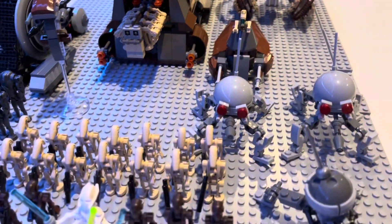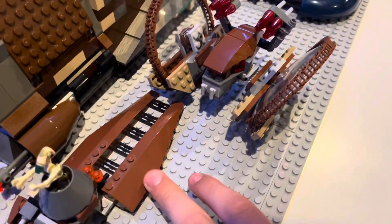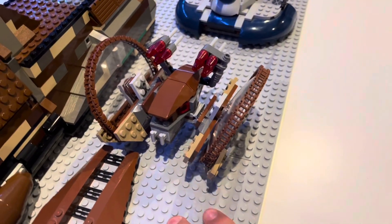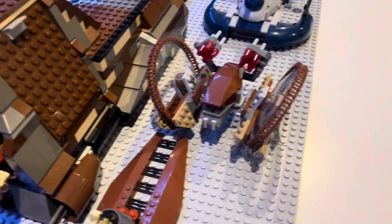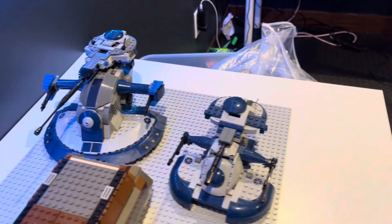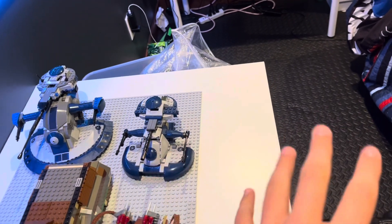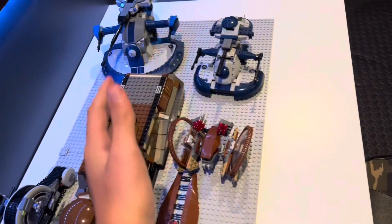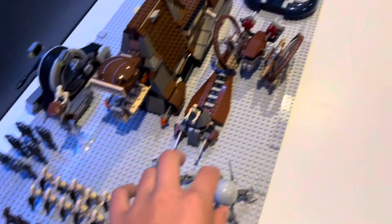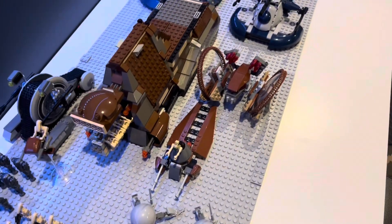First we have General Grievous with six command droids, three on each side. Then we have the spider droids to the far right; on the far left we have the B2s, and right behind them we have B1s. More B1s are getting off the MTT. On the right of the MTT we have the troop transport that could carry more B1s or B2s. Then we have the tactical droid and the rocket droid from the Battle of Geonosis, which looks amazing — a B1 on a staff, and the Snail Tank. The two tanks in the back are absolutely beautiful together. The spider droids match the Snail Tank, the staff matches the MTT and troop transport, and the tanks match each other. Thank you guys for watching — like, subscribe, and see you in the next one.